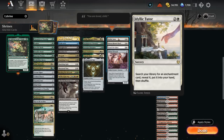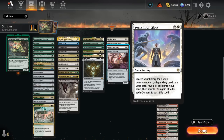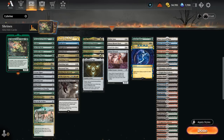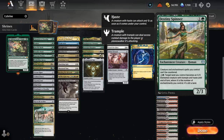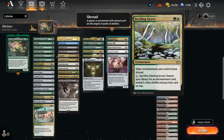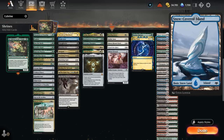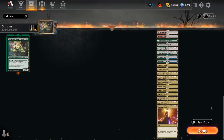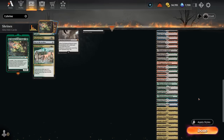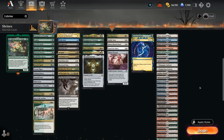We have tutor effects to find Sanctum of All: Idyllic Tutor finds any enchantment; Moonblessed Cleric puts it on top of our deck; Search for Glory finds any legendary card, saga, or snow card; and Shrine Steward finds any shrine. Utility cards include Destiny Spinner to make enchantments uncounterable, Sterling Grove giving enchantments shroud to protect from spot removal and doubling as a tutor for Sanctum of All. Time Warp takes an extra turn, very powerful with shrines in play. The mana base has 42 lands total — one of each snow-covered basic, all 10 tri-lands including new ones from Streets of New Capenna, Command Tower, shock lands, Innistrad dual lands, and pathways. Now let's jump into some games.